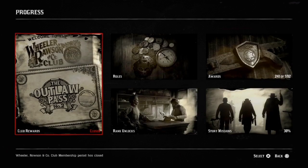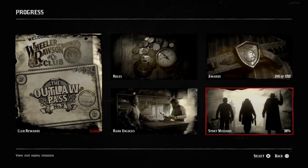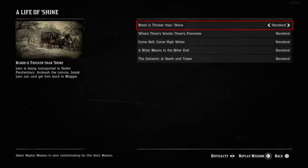Once you guys are holding the card, go to story missions. Then once you go to story missions, go to A Life of Shine. After you go to A Life of Shine, go into the first mission. If you're in Valentine, just start that first mission up.